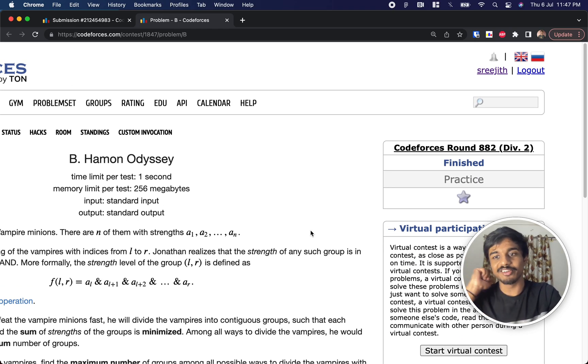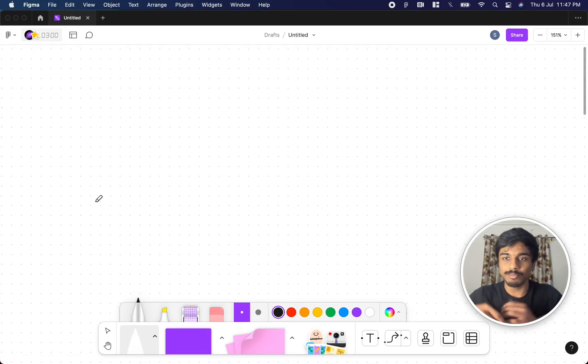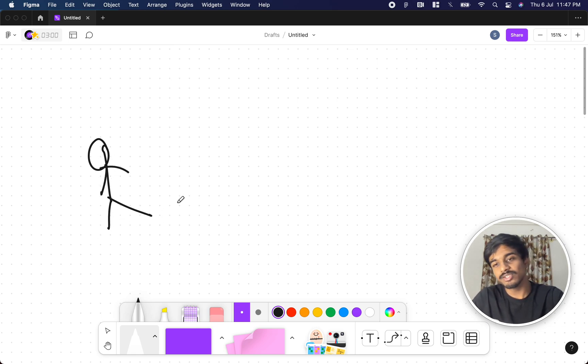Hey guys, welcome back to another video. This is Codeforces Round 882 and the problem is 'Him and Odyssey'. This is the second problem, so let's see what the problem states. The story goes like there is a person called Jonathan, and this Jonathan is a very courageous guy.